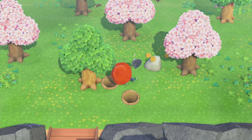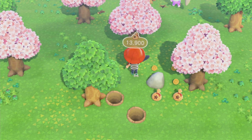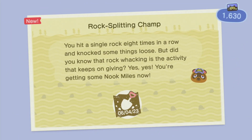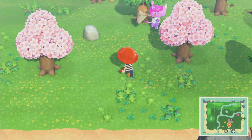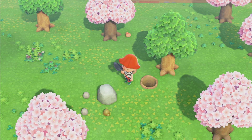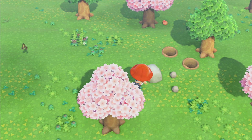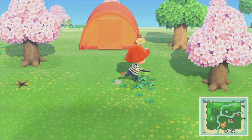Oh, it's the money rock — for the first time. I didn't hope to get that one, but at least we got some money. We have some Nook Miles too. Maybe we can get the Nook upgrade for more inventory space — I'll check later. We have one more stone here. Hopefully some iron nuggets... not a good day. I don't think I have any stones left.